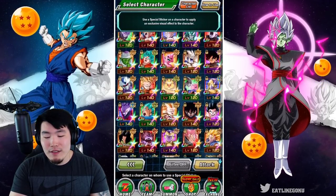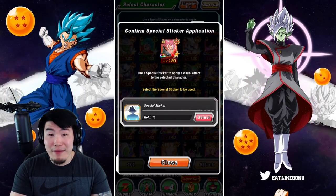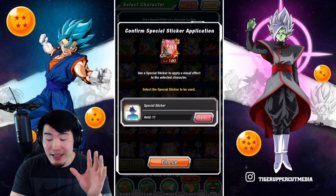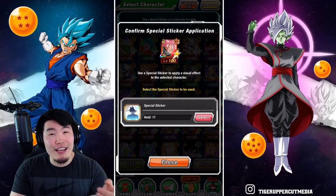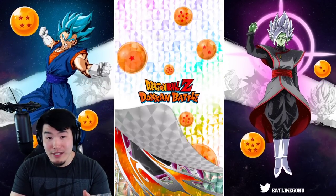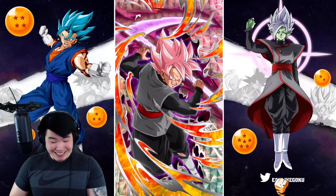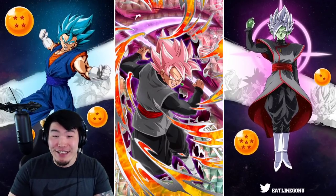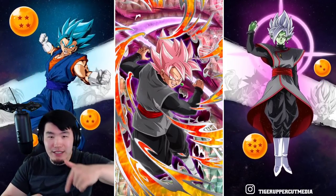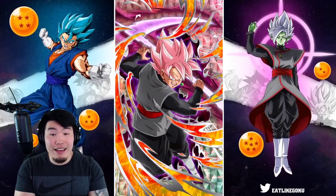Now let's move on to the other Rosé. This guy is fairly outdated at this point, but he was a beast when he first came out. We know both him and the Tech Vegito are gonna be getting amazing awakenings in the future, so I'm sure he'll get a lot more use from me. I've given Tech Vegito Blue a sticker since day one, so I think it's time to stop disrespecting him. We'll give this Rosé a sticker too — and oh, okay, that's even better than the INT one!